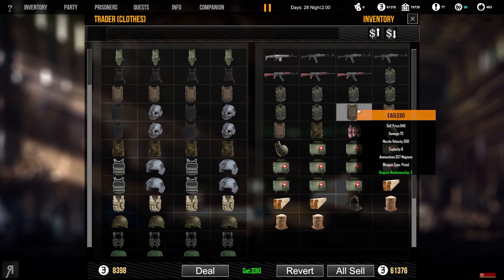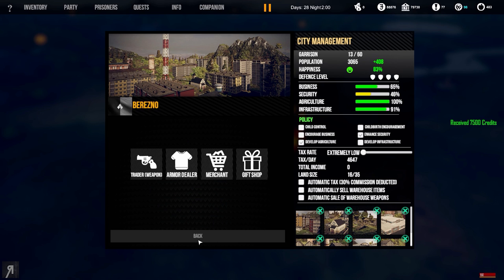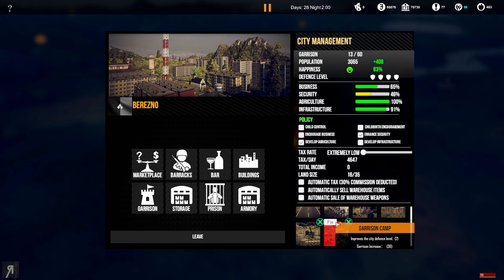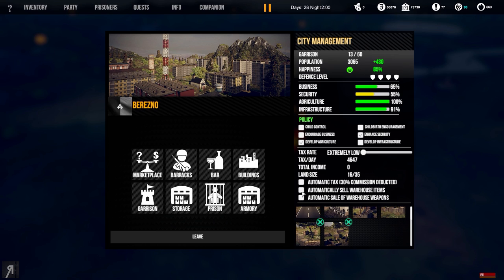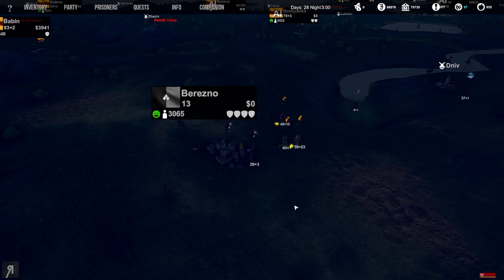Look at how expensive everything is - the balance is really good. Shall we automatically sell warehouse items? Let me check what buildings we have here on the right side. We've got a garrison camp that increases garrison size, and there's an iron factory, which is really cool. I'll just take some fish and sell the warehouse items - though I'm unsure if they've already sold.